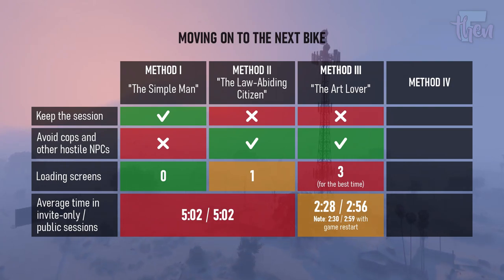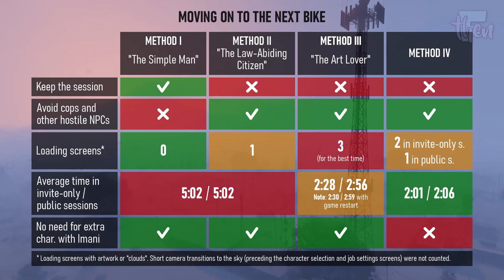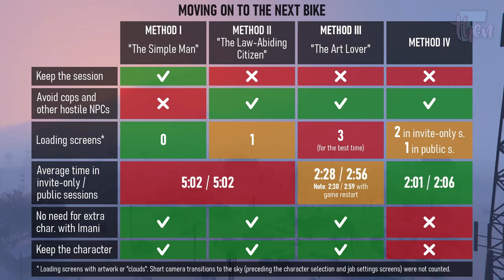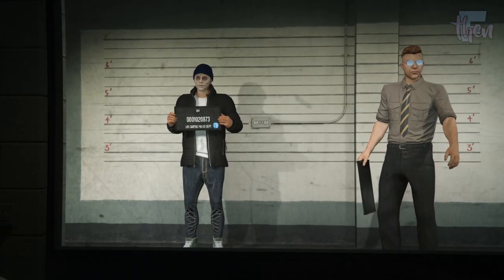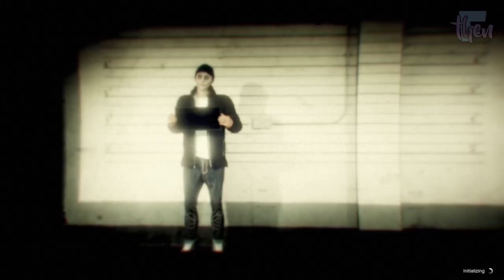The last method is even faster, often taking less than two minutes, but it assumes you have two characters on your account, both having a money unlocked, and that you want only to obtain the black police bike without caring which character you play with. In this case, you can simply swap your character and you will be able to source a new bike right away.